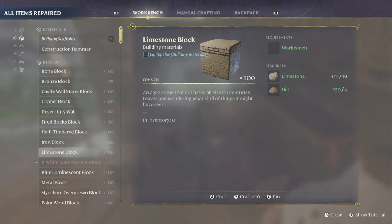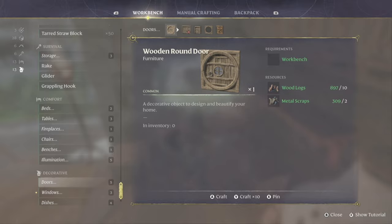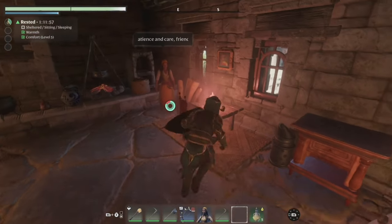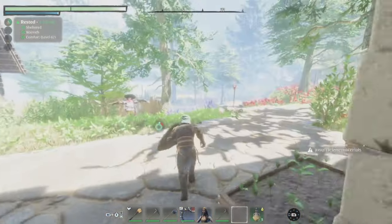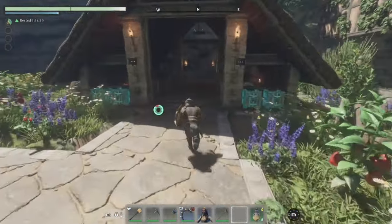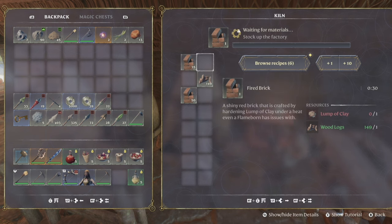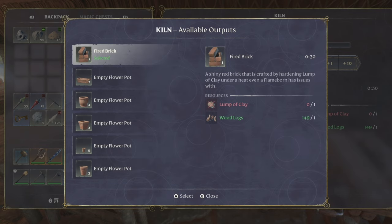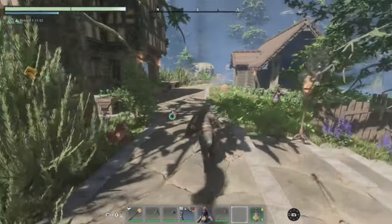Look at that castle wall stone - that's new. Warm white luminescent block, interesting. Here's where we can make the rounded doors. I wonder if the potted plants are a new recipe inside one of the items - you just craft it up. It is the case - okay so they just craft inside of this thing. That seems like an odd way of doing things, but now we know.